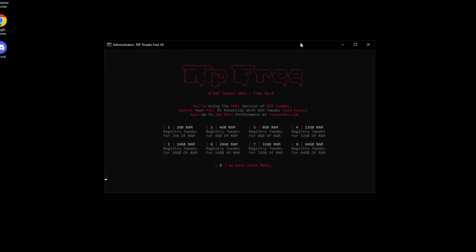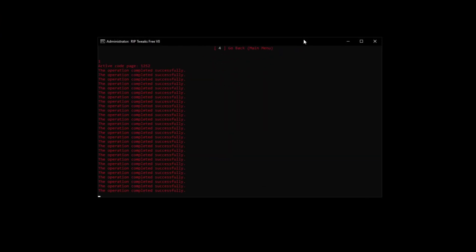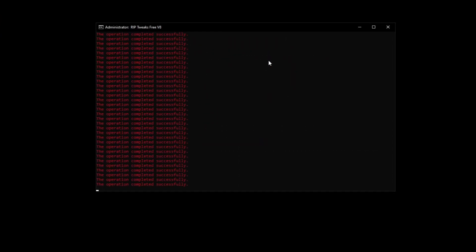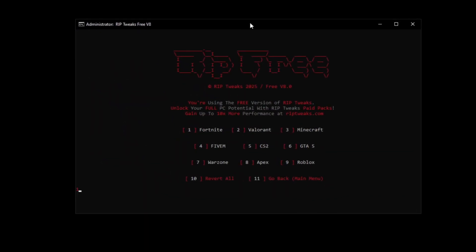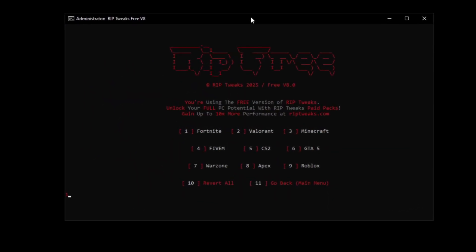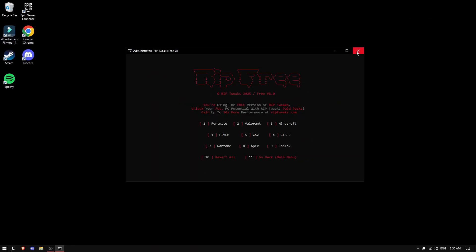The tweaks include CPU, GPU, RAM cleanup, Windows tweaks, system optimization, power tweaks, input lag fixes, and network tweaks. Finally, hit number 10 for the Fortnite-specific tweak — just type in number one and press enter. Now close the app and check FPS in Fortnite.